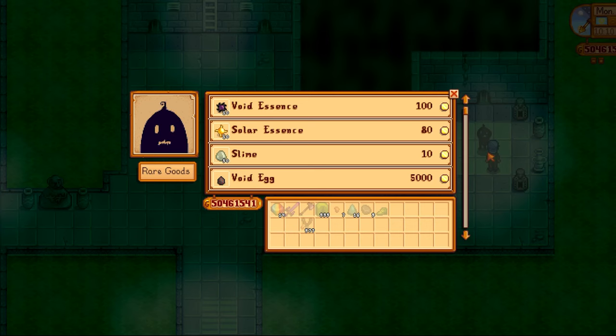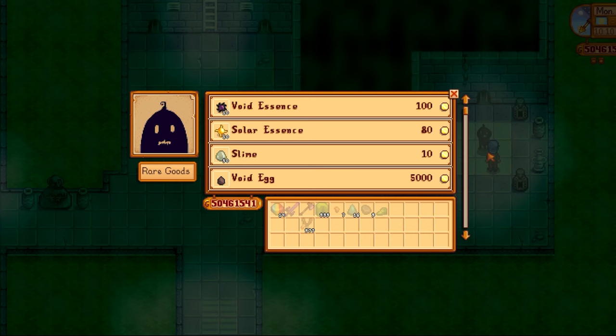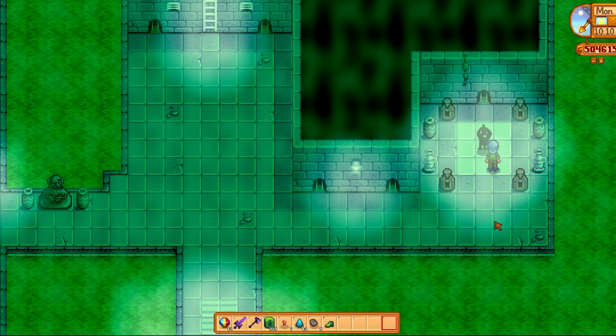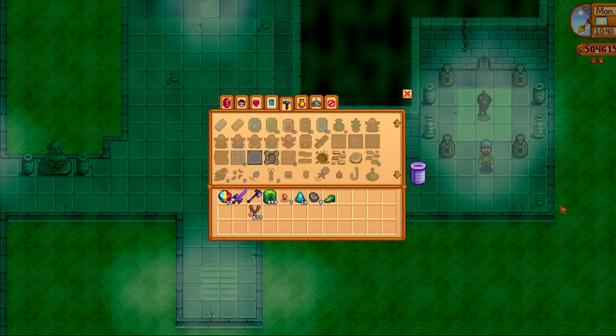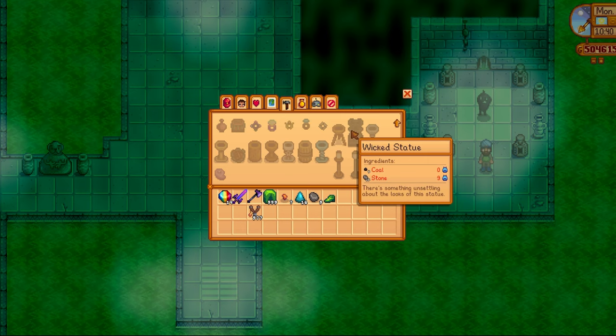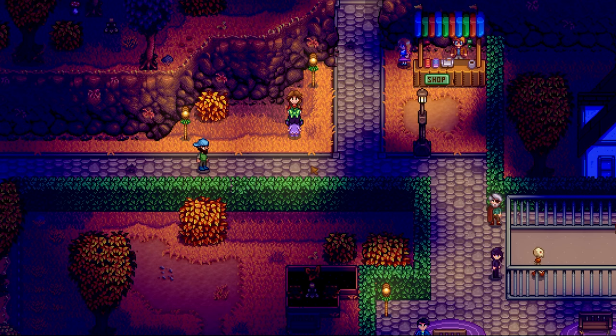Next up we have Krobus. Krobus can be accessed via the sewer — you get into the sewer with the sewer key, which you get from Gunther by giving him artifacts. Krobus actually has two recipes you need: the crystal floor and the wicked statue. You can just buy these off Krobus — you don't need to get his hearts or anything like that. You can just buy the recipes off him and then make them at your own leisure.